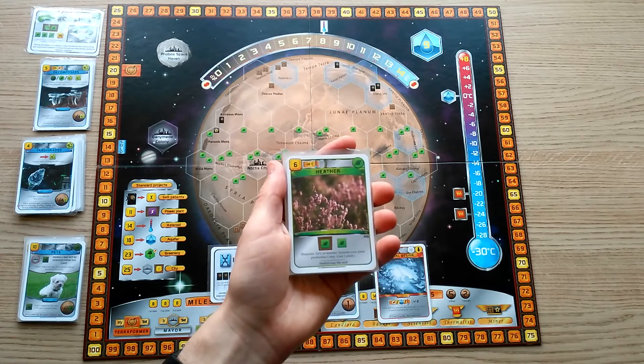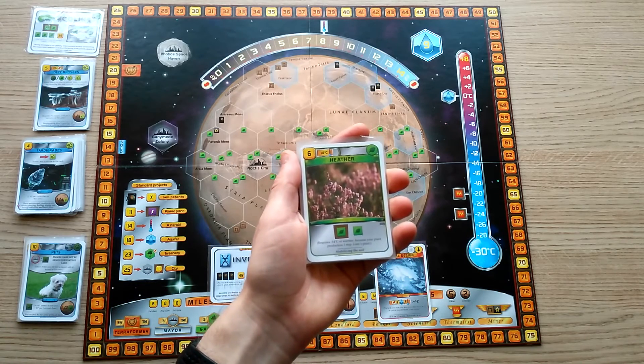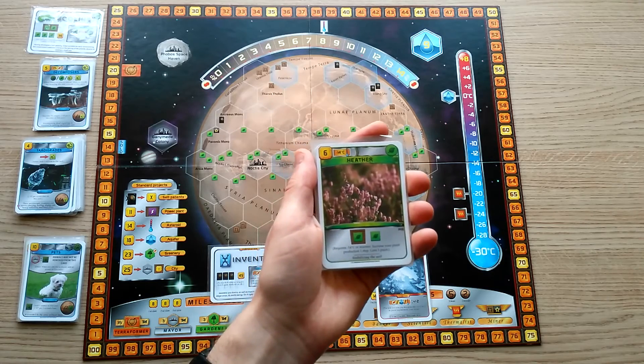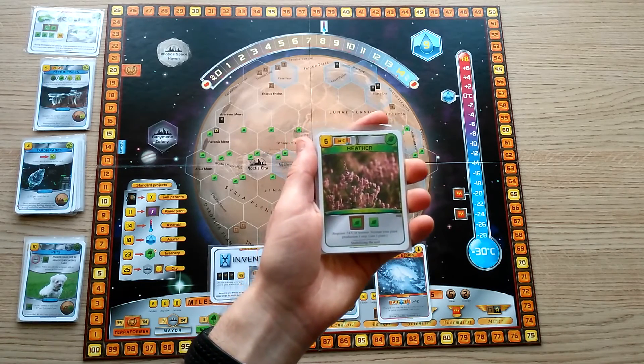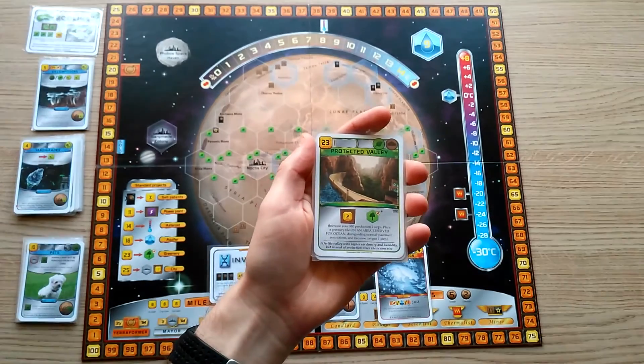As you can see, these plant cards tend to have moderate global requirements, can be rather cheap, and they don't make a big immediate difference to your plant production — for example, Heather will only increase plant production by one. A number of cards will allow you to build cheaper greenery tiles and provide you with an additional plant tag as well, such as Protected Valley.